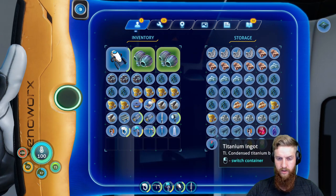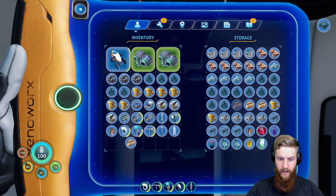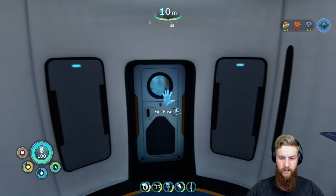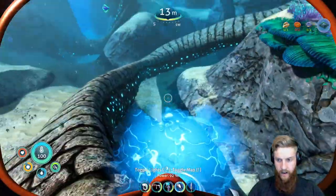We need table coral. And then what else do we need? Gold. Look at that - we've got the gold. Let's see if we can find ourselves some table coral. I'm pretty sure there's some right nearby.